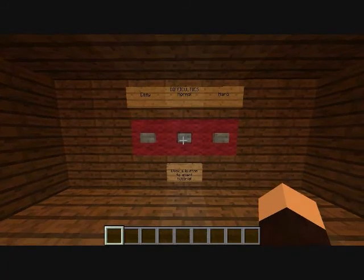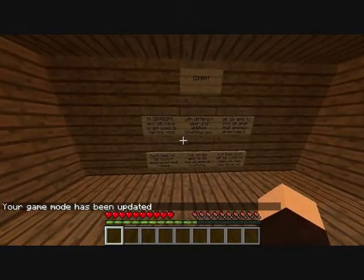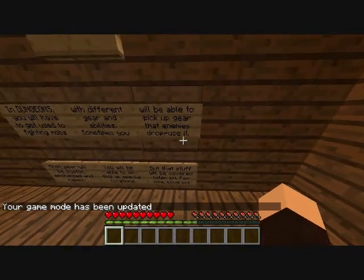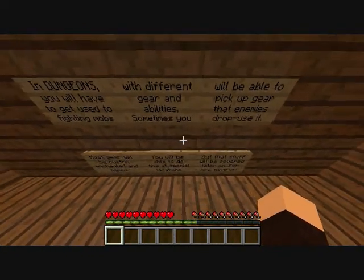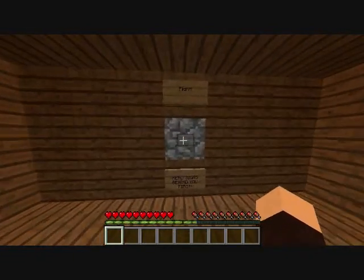We're on difficulty normal, so let's go ahead and go. Combat! In dungeons, you will have to get used to fighting mobs. With different gear and abilities, sometimes you will be able to pick up gear the enemies drop — use it. Most gear will be custom enchanted and named. You will be able to do this at special occasions, but that stuff will be covered later on. For now, move on. Fight!